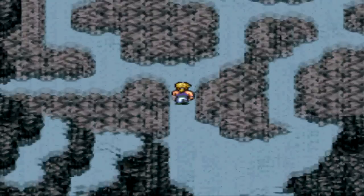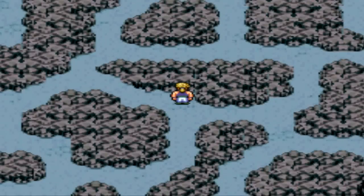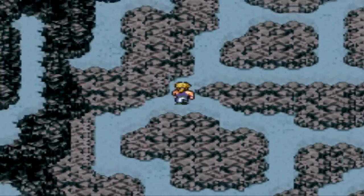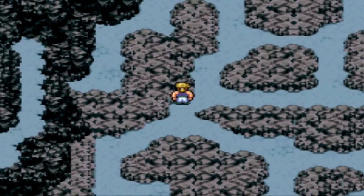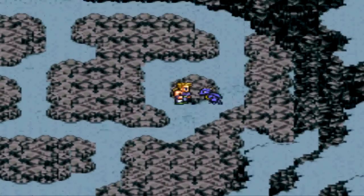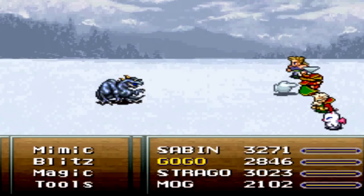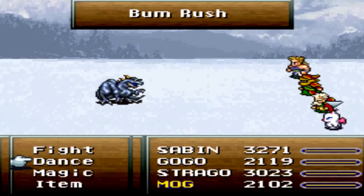And now we're gonna get something — they mentioned something about a Sasquatch and something else living here on Narsh, so that's what we're gonna try to find here. But before we do, here is our second dragon of the game that we must fight: the Ice Dragon.